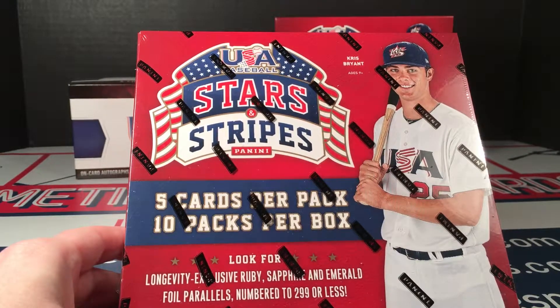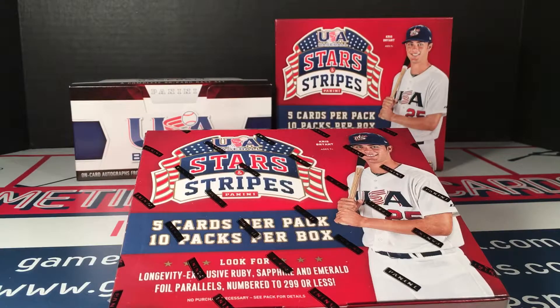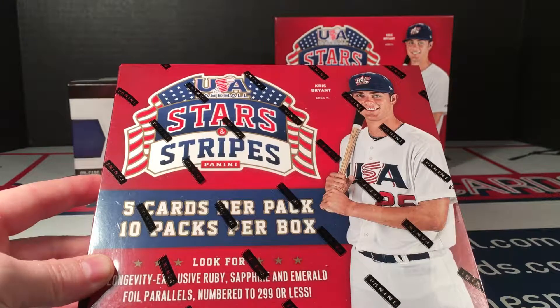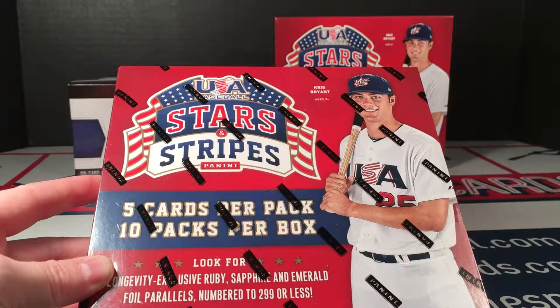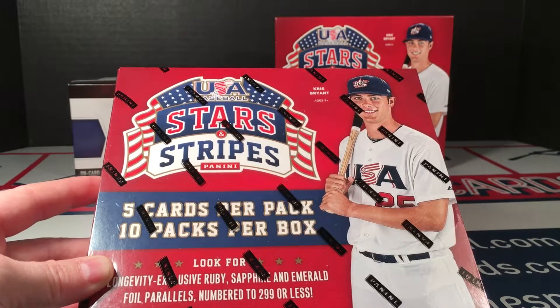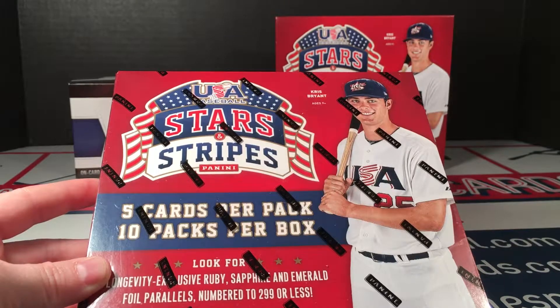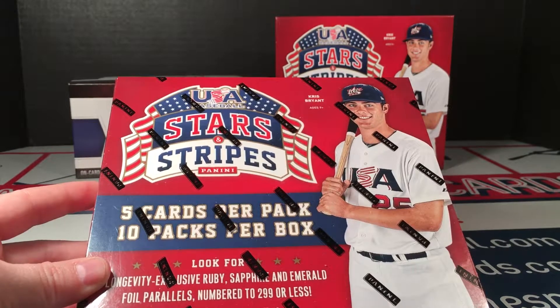Hey guys, I am back again with some more Stars and Stripes 2015 baseball. You can see there is the box I just opened. If you look at the box, I was looking for Chris Bryant - I found him towards the very end of opening packs, just one base card. What I've learned from this box is that even though they have him plastered all over the box and packs, it's not that easy to find him. There's lots of potential autos and game-used, but getting one player is not easy in a product like this, which has a smaller set size overall - inserts and parallels included.